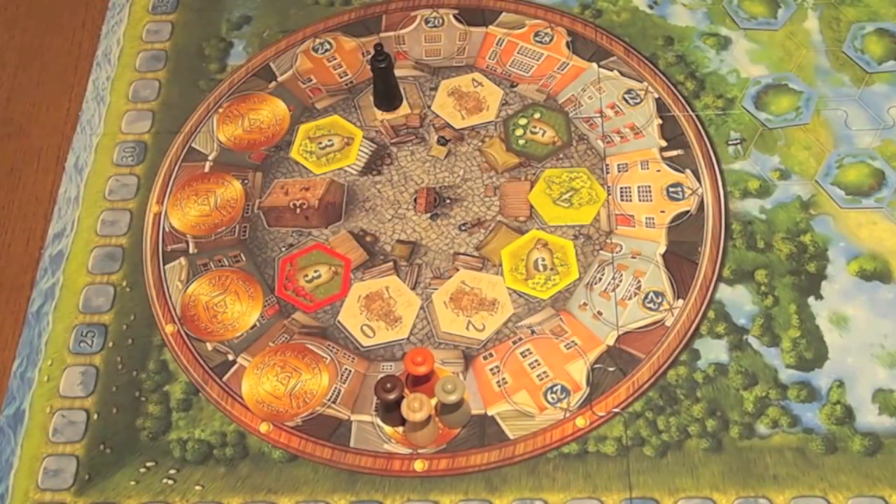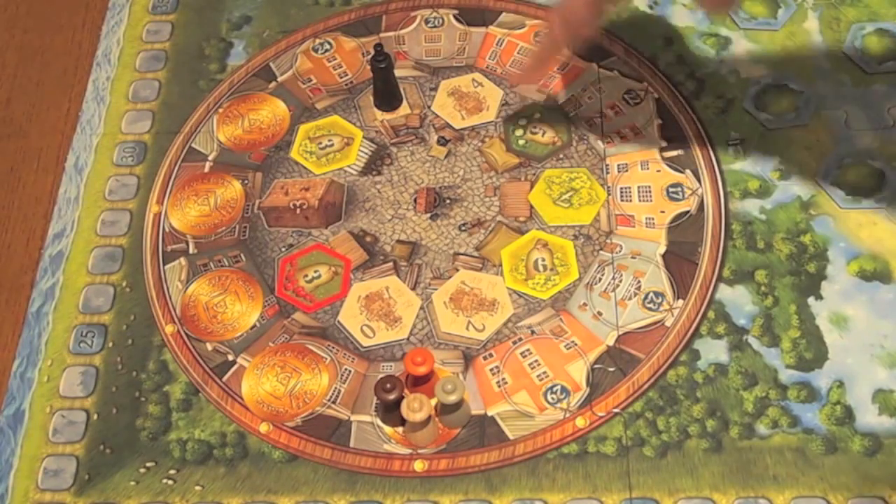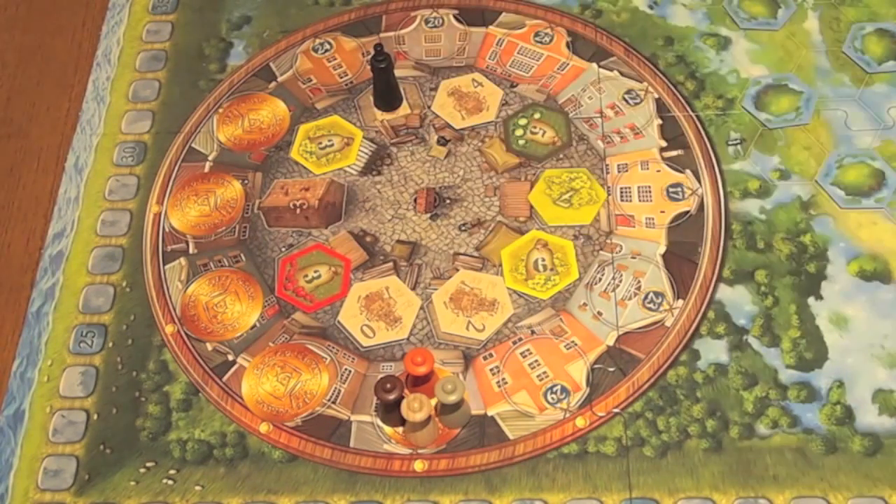There are two halves to every person's turn. First, you're going to acquire a tile from this middle ring. Second, you're going to place that tile somewhere on the board. So first, we're going to talk about acquiring tiles.